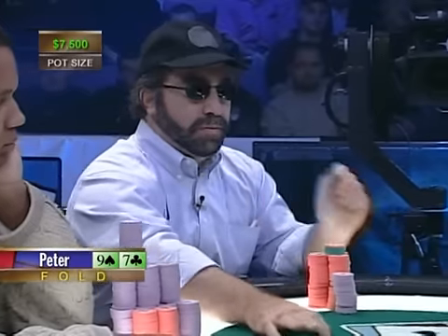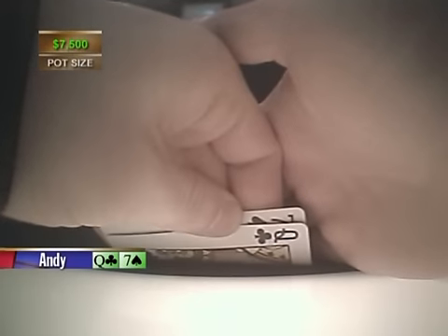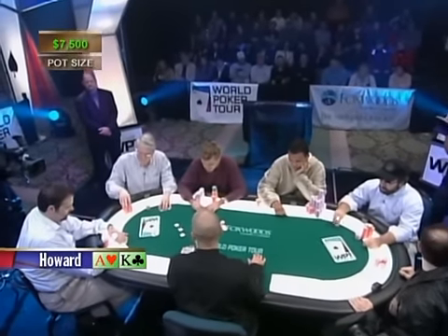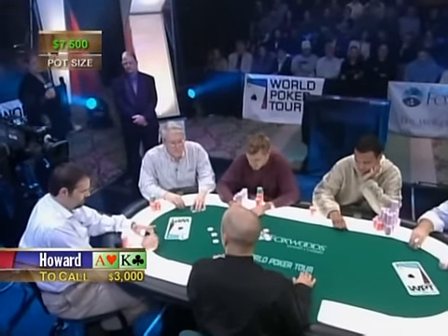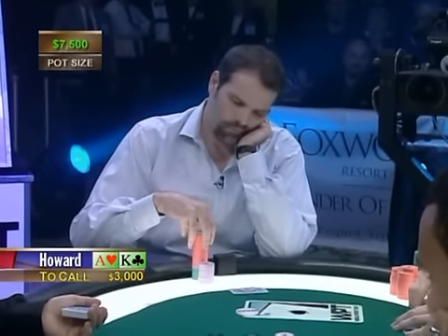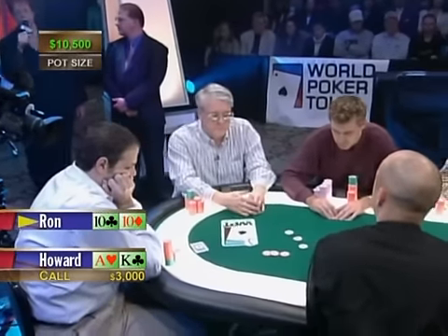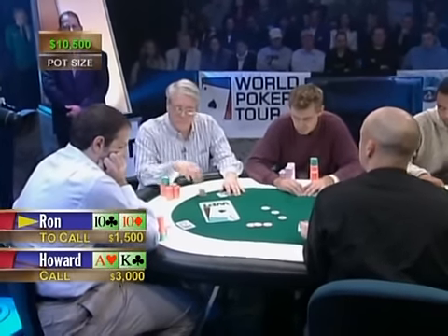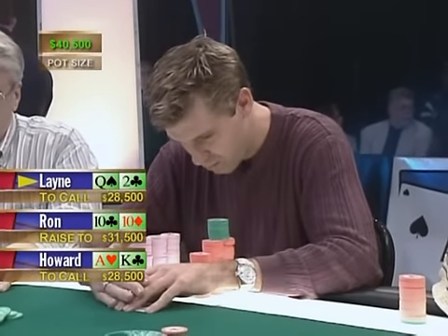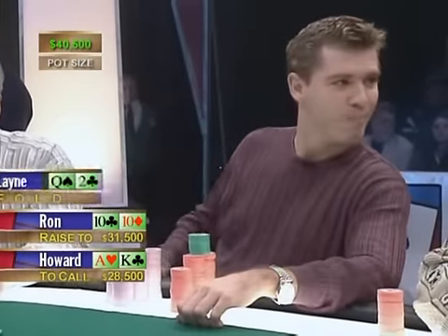Peter folds a six-five. Andy has a seven-queen offsuit and folds. Howard has a big hand — ace-king on the button, different suits, but still a big hand — and he just calls. Ron Rose has picked up two tens and bets thirty thousand. Ron raises to thirty-one thousand five hundred. Lane Flack gets out of the way but didn't like throwing his hand away.